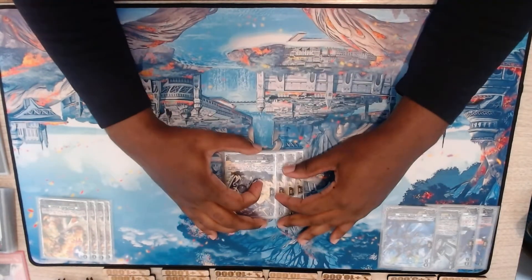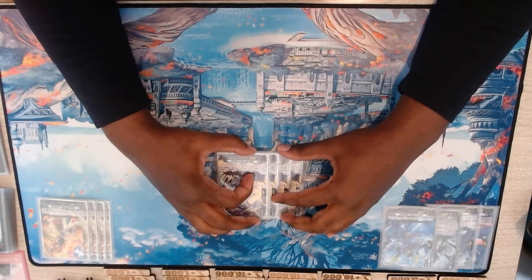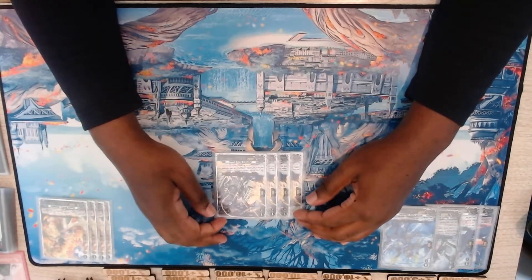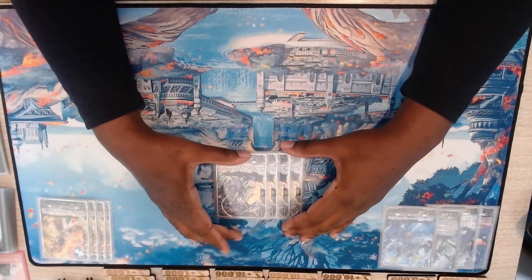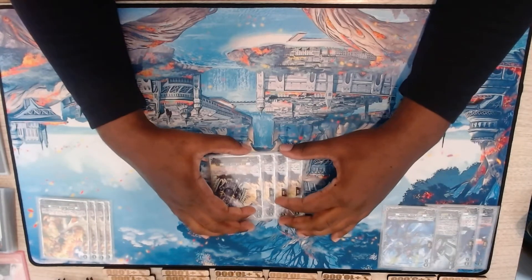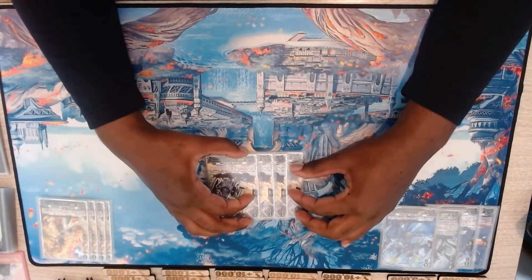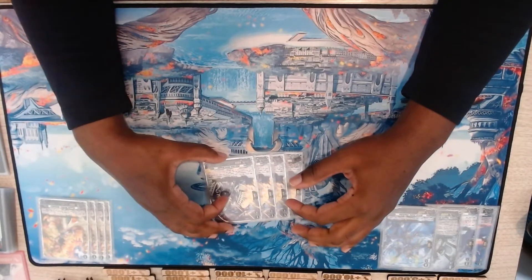Next we have High Rate Burst Dragon — I have four of these. I've seen some lists run three, but I just really don't agree. This card is effectively a re-stander if you don't have one of the other cards that re-stands itself. I always want to have access to this card. It's not really important during your mulligan, but late game this is an amazing card. If you don't have a re-stander, this makes one, and if you do have a re-stander, it just makes an extra attack.